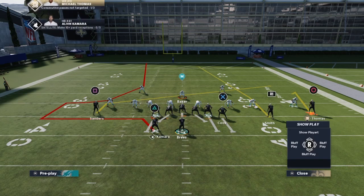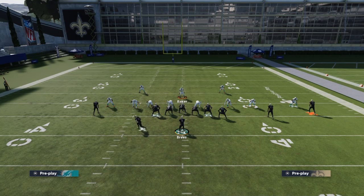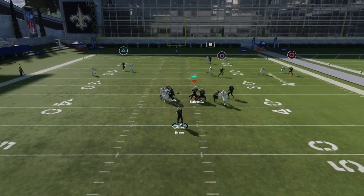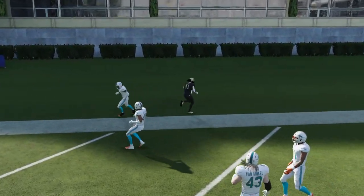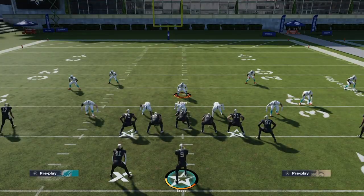I have Alvin Kamara so it's going to be a one-play touchdown. Call hike — just run it and stop, and Alvin Kamara is our read. Make sure you always lob that pass; you don't want to bullet it because they'll get a jump animation. If you lob it every single time, this is a one-play touchdown every single time.